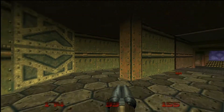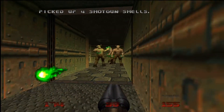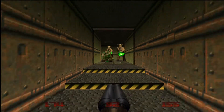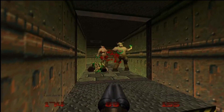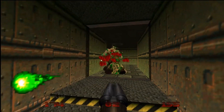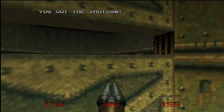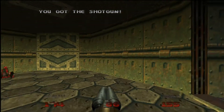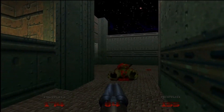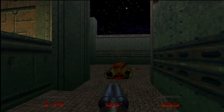Go there, get that zombie guy, and we're going to have three hell knights - there's one, there's two, and there's three. I like to just gather them all up and take them all down. Do a little dance with the three of them. Open this up and we've got some bullets if you need them.